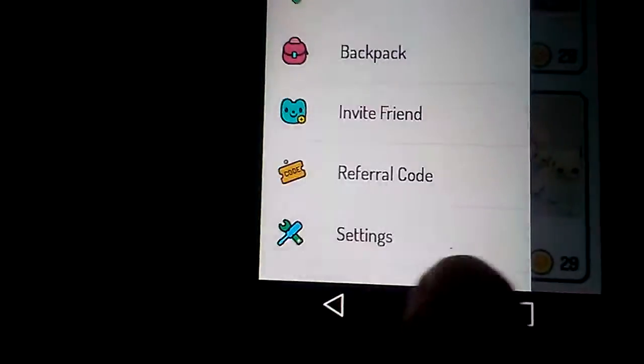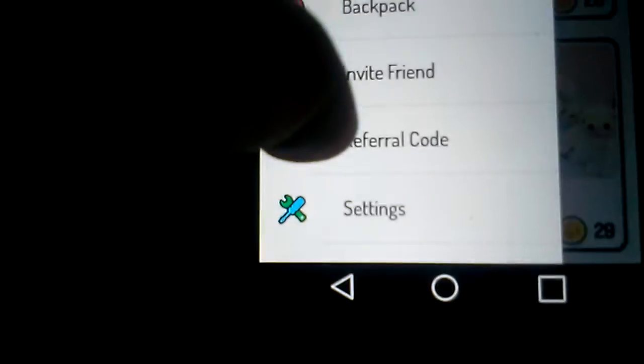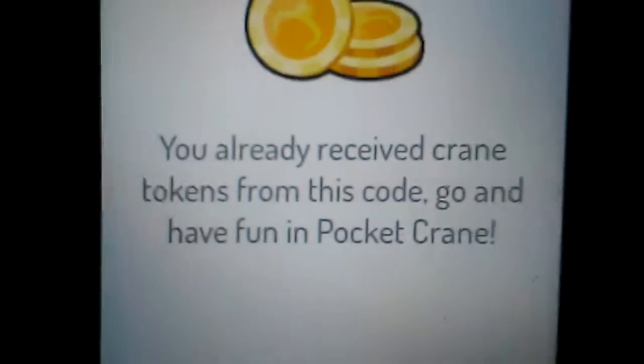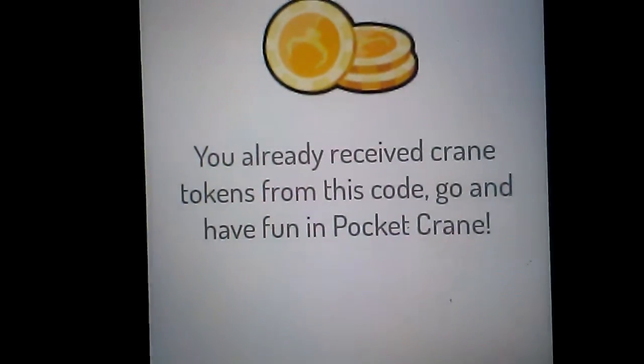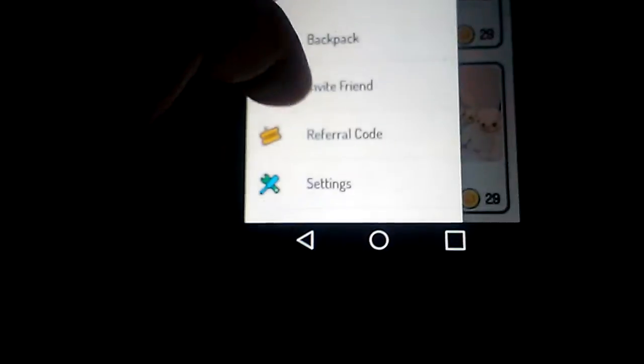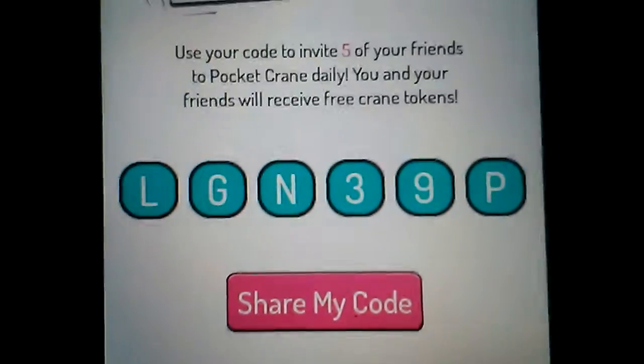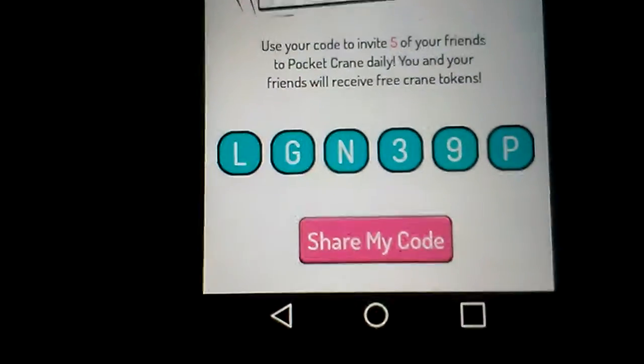Now when you first get invited — say a friend tells you about it — you want to get that referral code. Hit the referral code button, and as you can see I've already saved mine. You can receive yours if a friend has it and gives you that code. If you want to invite someone, hit 'Invite Now' right there. Anyone on my channel who wants to use that code, go right ahead — that's the Pocket Crane.